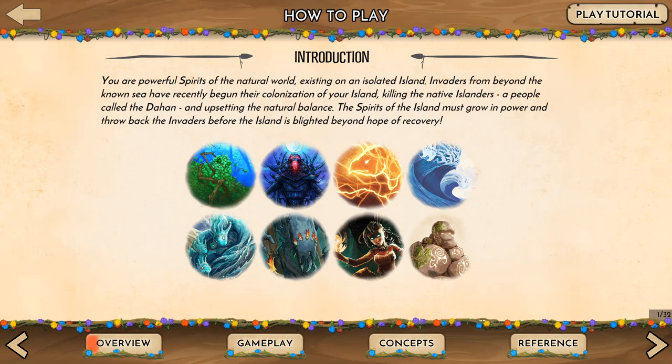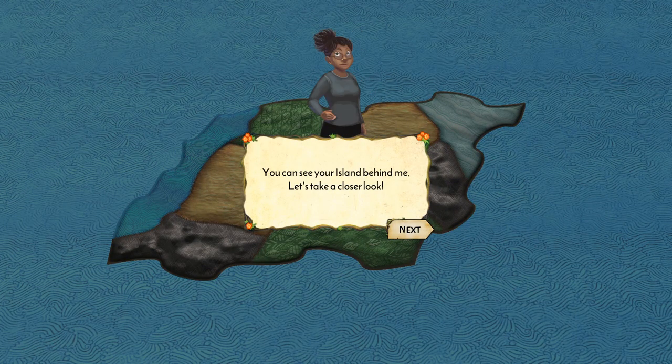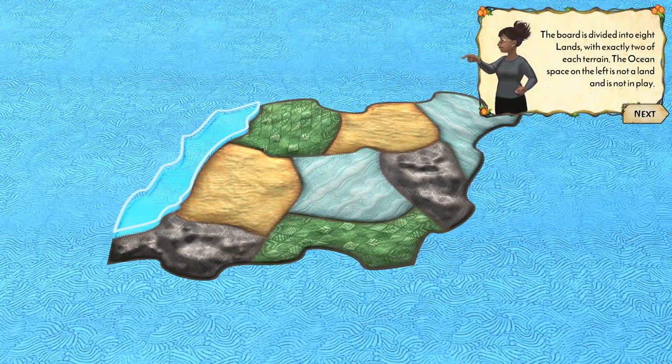We're going to play the tutorial because we have no clue — there are 32 pages. This is old school, like a proper guide you'd get when you bought a game back in the 90s. Welcome to Spirit Island — I'm Ray and I'll be helping you learn how to play. The board is divided into eight lands with exactly two of each terrain type.